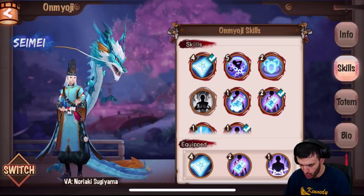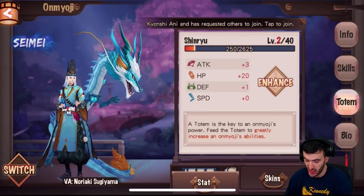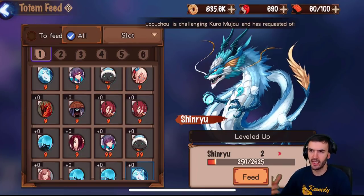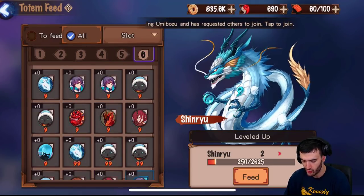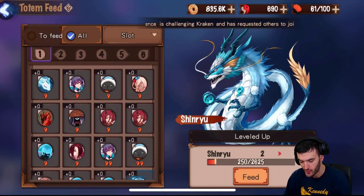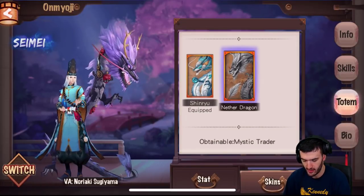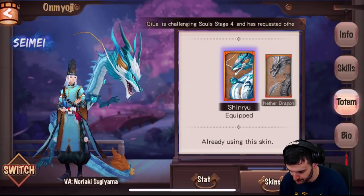That covers On My OGs as a whole — you choose one and build your team around them, and those are their skills. Totems are kind of complicated in one way. This is where you enhance their stats. You can click enhance and sacrifice a lot of these totems, feeding them to your totem to make them a lot stronger. There are many different levels here — I'll cover that in a second. There are six different spots. Bio shows you things you'll unlock as the story mode goes on. Skins you can discover in story mode, and they're always some for sale.